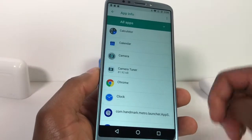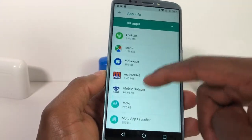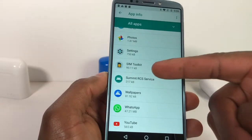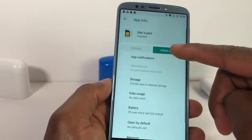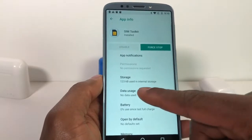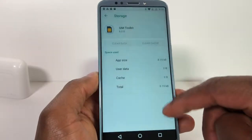When that finishes, scroll down until you see SIM Card Tools — right here, SIM Tool Kit. Select that. What you're gonna do is Force Stop, press OK, and then go to Storage and clear cache and clear data.